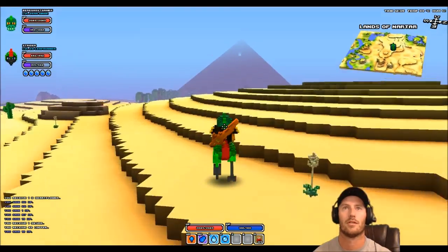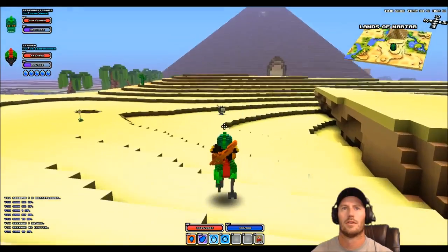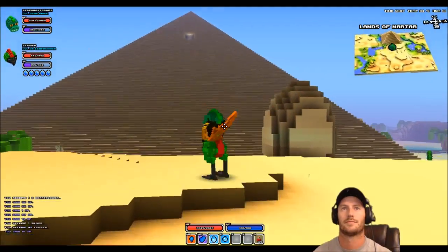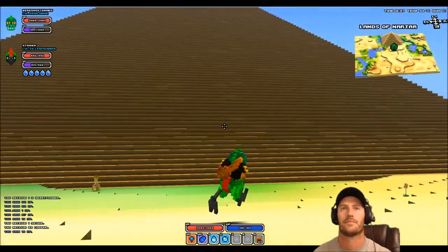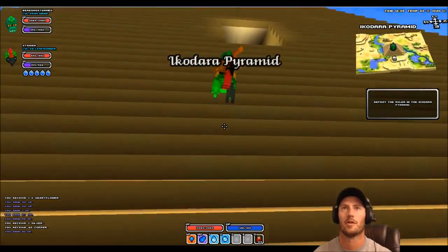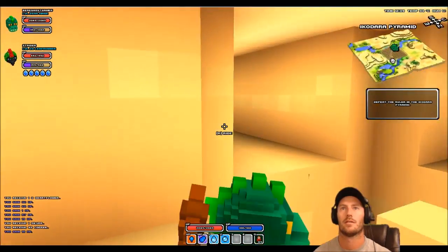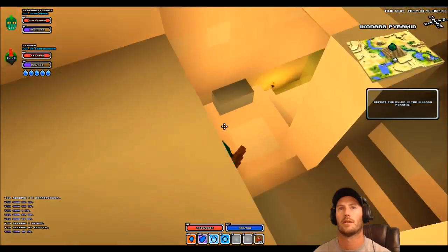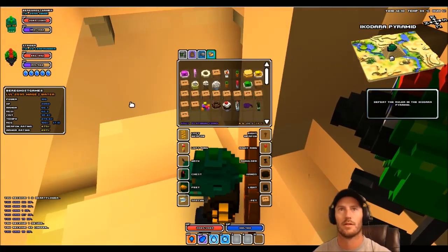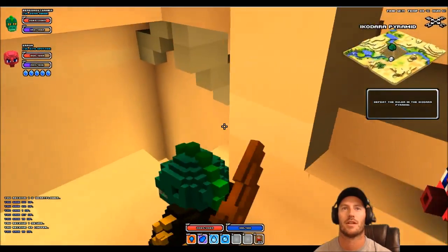Oh wow, it's huge! Alright, first time in a pyramid — here we go! The objective says: defeat the ruler of the pyramid. I'll turn on my lamp and I'm actually going to change pets. I'm going to use my spitter because he heals too — he does damage and heals.